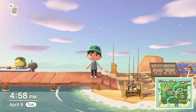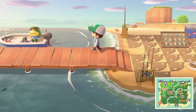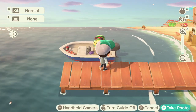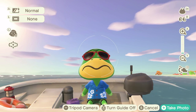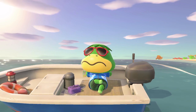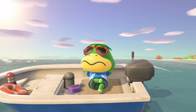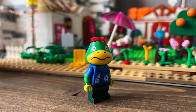We're back at my island and moving on to Kapp'n — he's the guy that takes you on island tours. Looking at the minifigure, he has his glasses on in the game, which the LEGO minifigure can't replicate. It would be cool if they came out with another head so you could swap it. But I think it's cool that they did include the red glasses, because he takes them off at night.